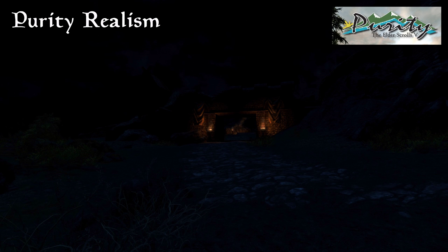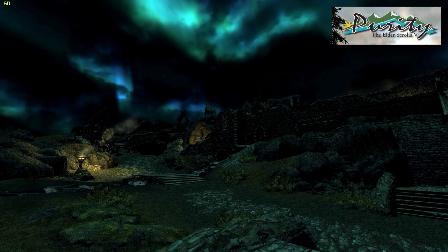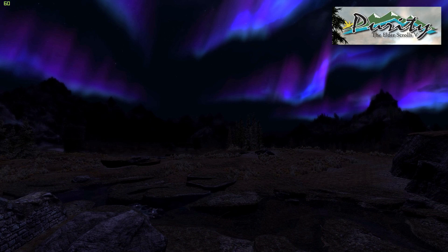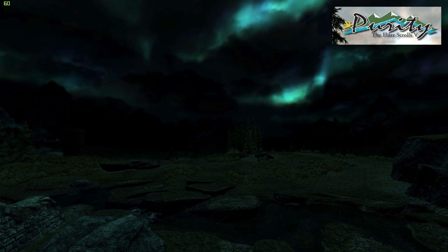The auroras in Purity are a delight to the eyes — vivid, bright, and they have a great impact on the amount of surrounding light outside. They change the exterior color, brighten up the landscape, and you can see all the different colors: blue, purple, orange, green — they all change the landscape very dramatically.